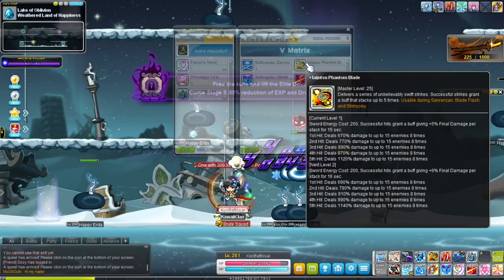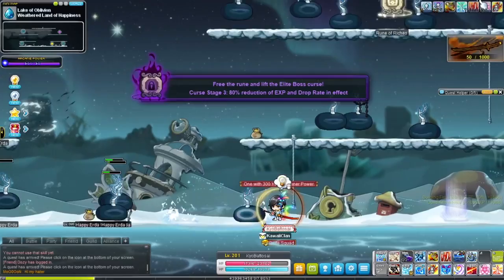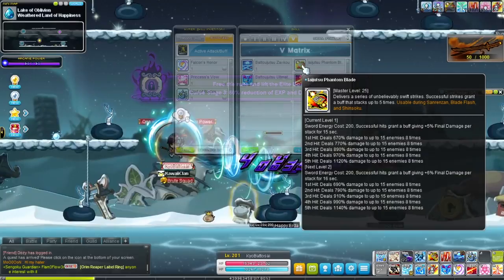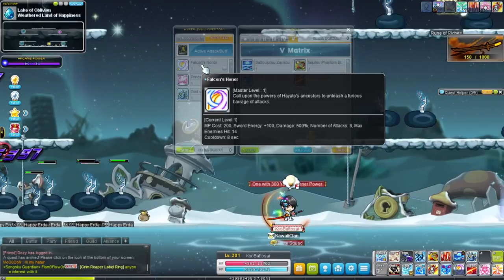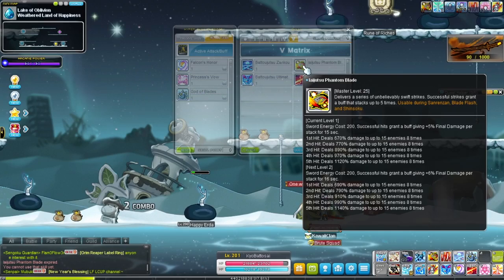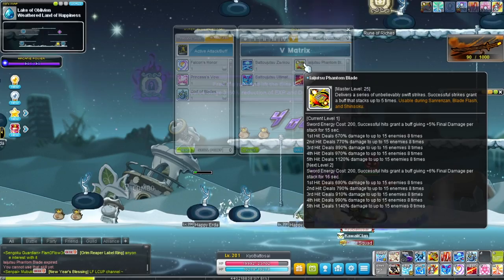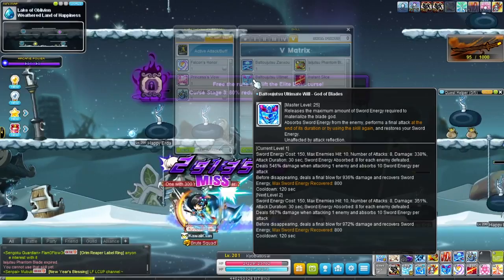Then we have Iaijutsu Blade Flash, which takes up 200 of your energy to do a slash. That slash will give you a final damage buff — the duration is short at level 1 but increases as you level it up. It's a good reason to use Falcon's Honor since it takes up a lot of energy. Definitely recommend leveling this because the duration at level 1 is only 15 seconds, which is not enough. Definitely max this — very important.